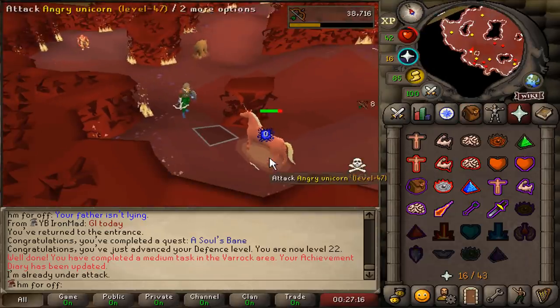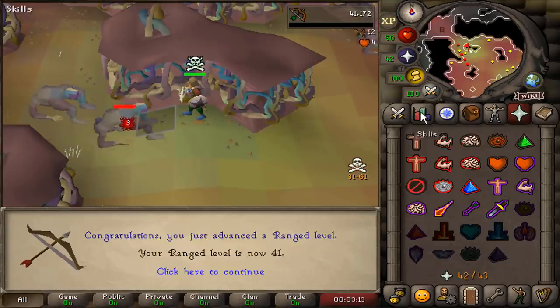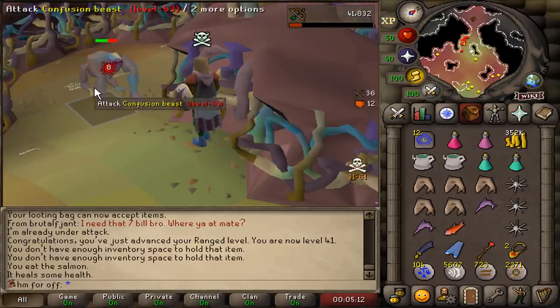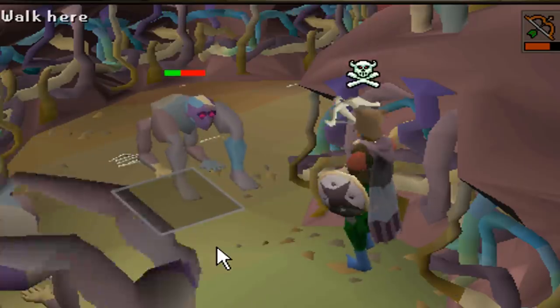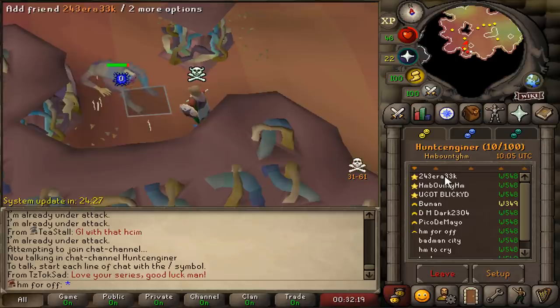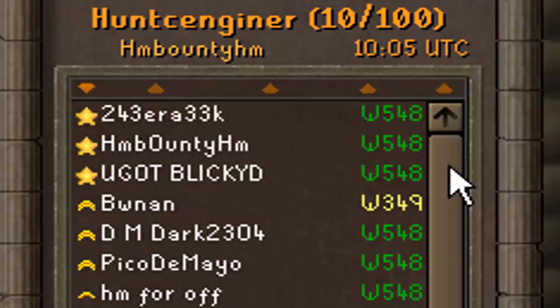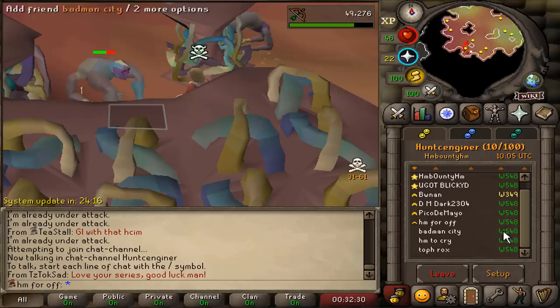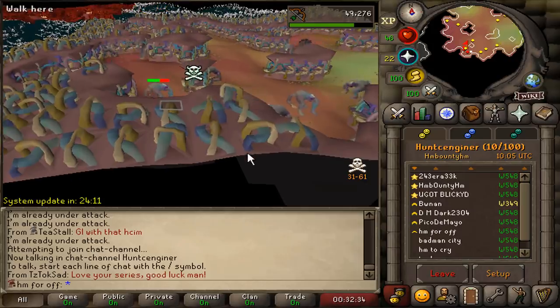These monsters don't drop anything, but it's just a nice AFK area. That's 41 range. Look at this creature — whoever made this one must have been on something crazy. 42 range. This is the official CC for people hunting me — look how many people there are. But they cannot access this area.